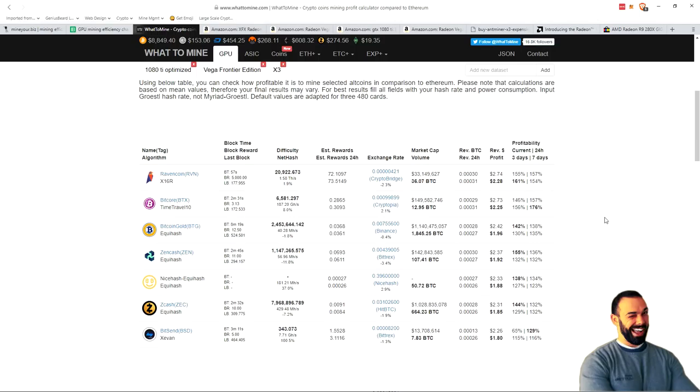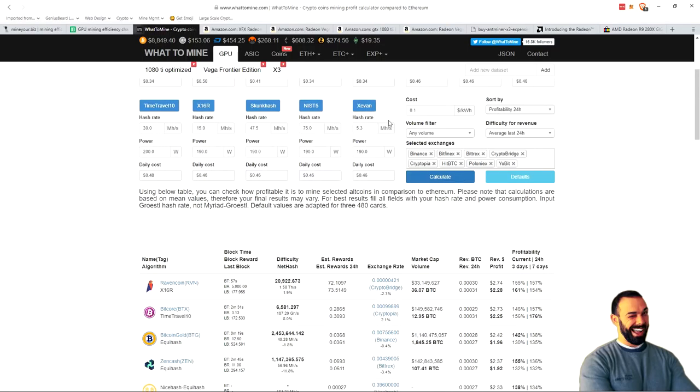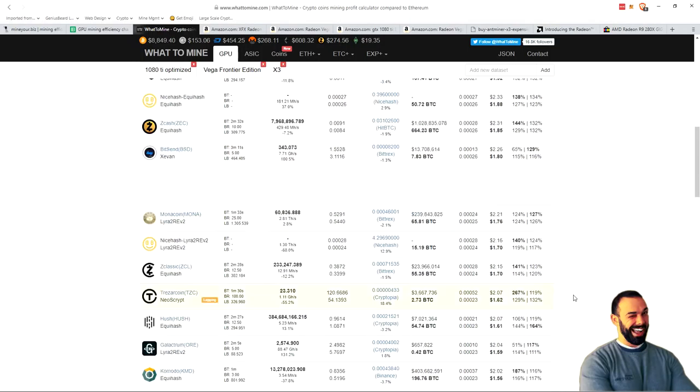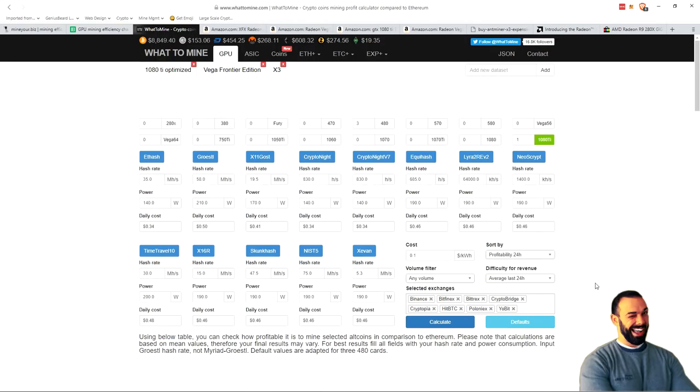And if you have been living under a rock, Ravencoin is a new coin that uses a new algorithm that is meant to be ASIC resistant. It puts it above Equihash coins like Zcash, Zencash, or Bitcoin Gold. Considering this is one card, you'd hope it does more than a dollar a day — and Ravencoin breaks the $2 mark at $2.28 in profit. That's at an average cost of electricity of 10 cents per kilowatt hour. Way down here is Ethereum at less than $1.50 a day, and Monero is at $1.24 a day on the 1080 Ti. Nothing breaks the $2.50 mark in terms of mining on a single 1080 Ti today.